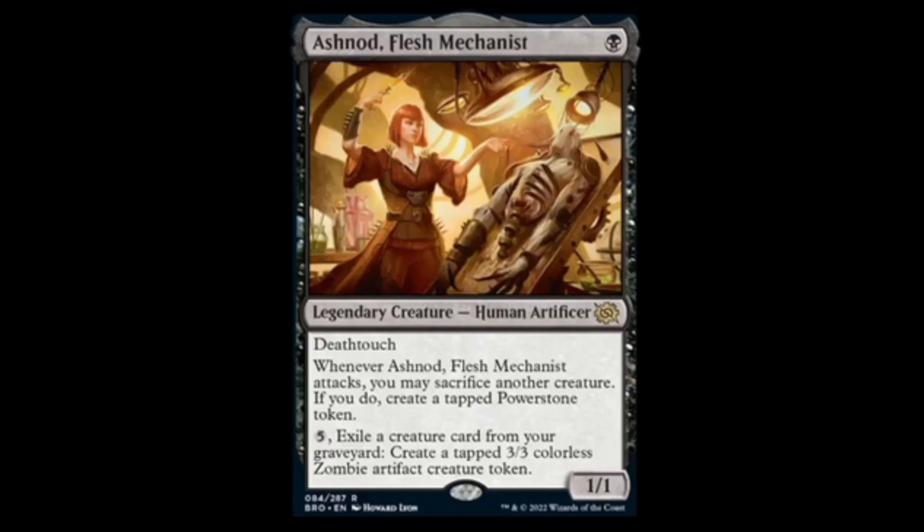Next we have the Clay Champion — four colorless, mythic. It's a 2/2 that if it enters the battlefield with three or more +1/+1 counters on it — for each two green you spend to cast it — so for four mana you literally could get a 6/6. If you cast it for six mana and it's all green it's just monstrous. But if you're playing green-white, when it's on the battlefield for every two white spent you put a +1/+1 counter on each of up to two other target creatures. This is just disgusting — in a mono-green deck it's actually an 8/8 for four. That's disgusting. God, I hope I'm reading this wrong because this is way too powerful.